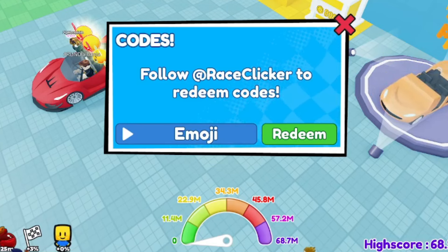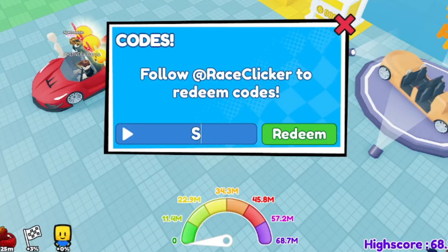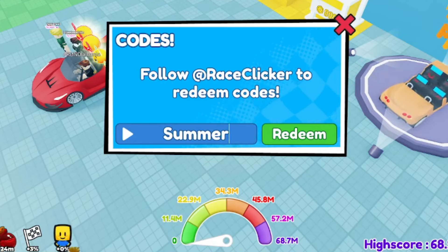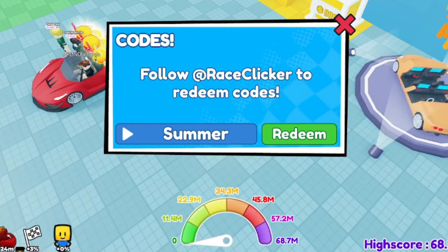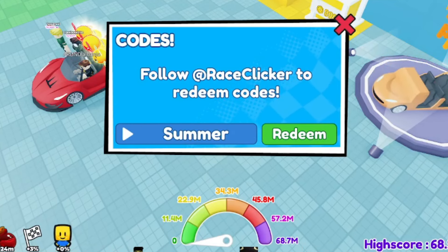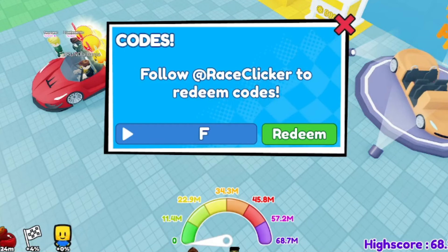Redeem code Emoji right now. Moving on, the next code is 'Summer' — uppercase S, lowercase u-m-m-e-r. Go ahead and give code Summer a try. Let's see if it's still active — and it's been deactivated, so Summer is no longer working.